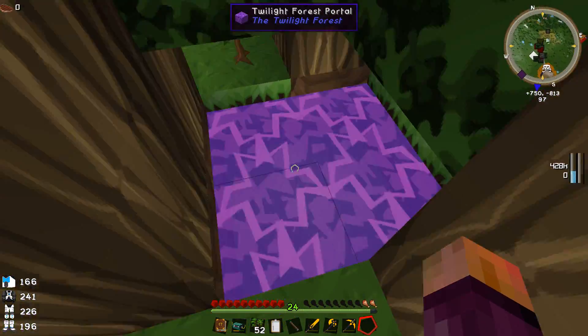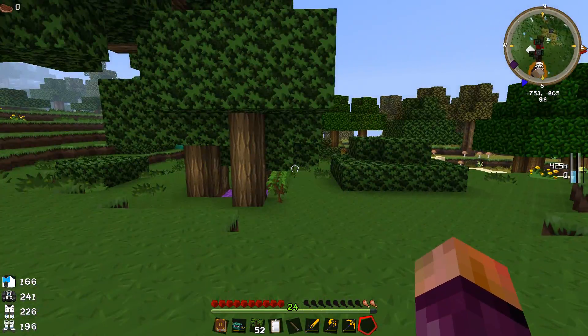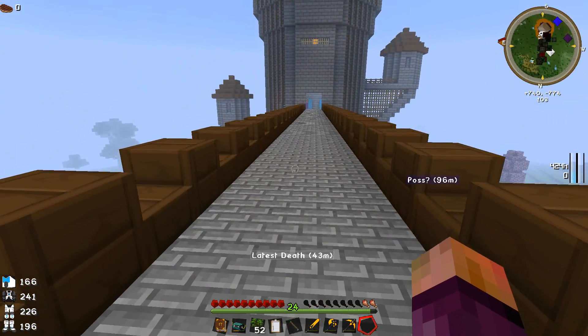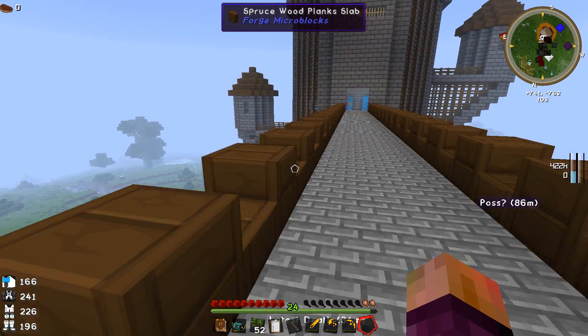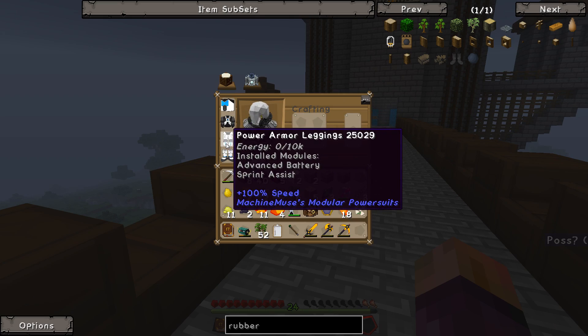We've got our Twilight Forest portal and I'm not gonna go in there today, but we will go back there. We do have a boss to beat that we still haven't beaten yet. The reason we cowered out was because our armor is simply just not good enough. If you look at our health bar, we have zero armor points because we haven't installed any armor whatsoever.